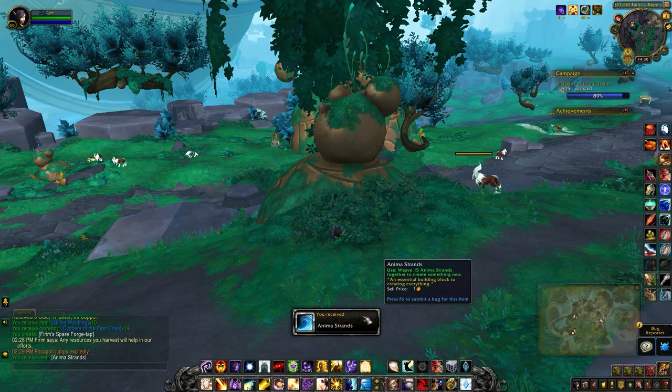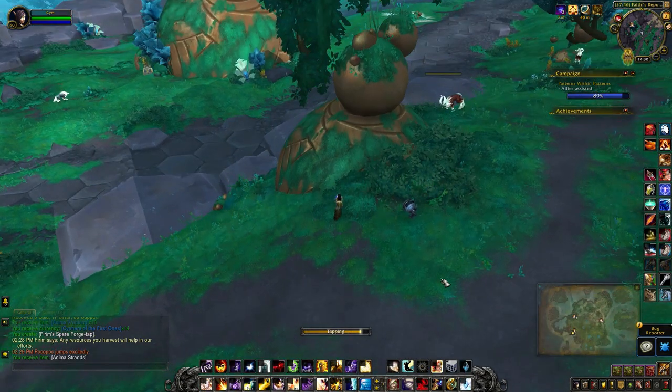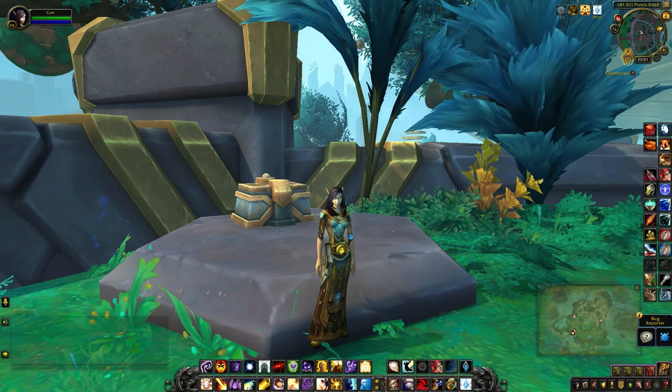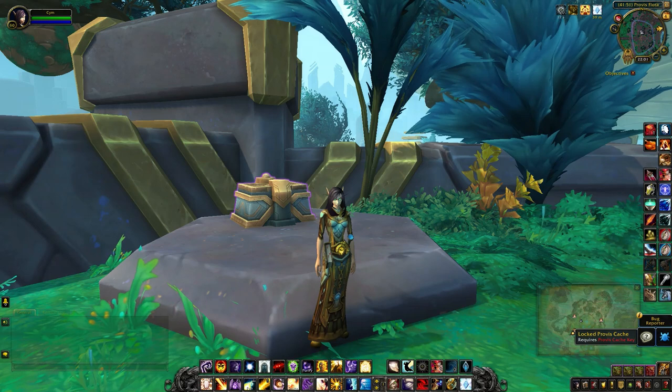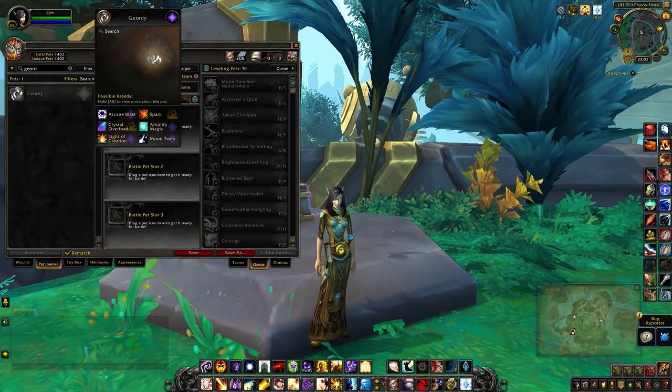We need 15 anima strands together to create something new. Once you have 15 you can create an anima shell. Inside the anima shell there's a chance to contain the Provost Cache key or a pet called Geordie.